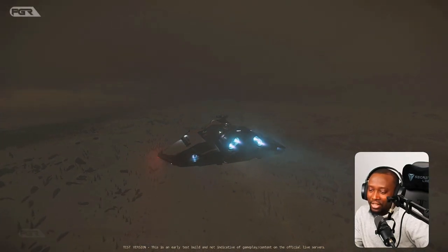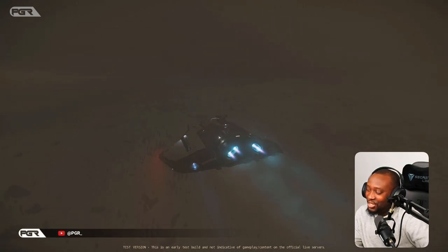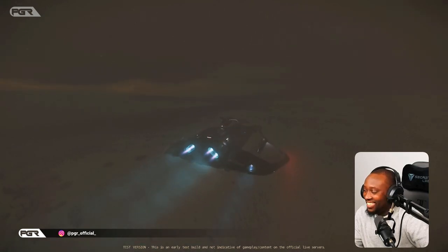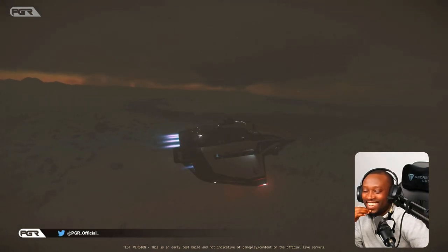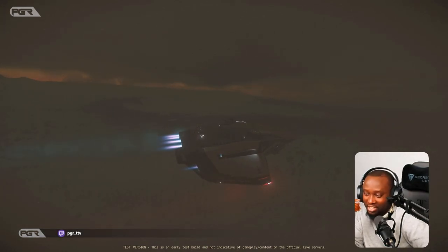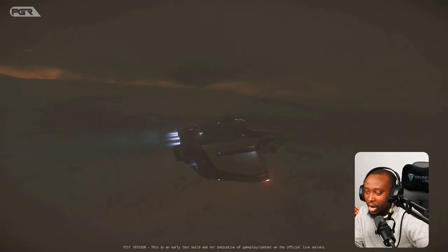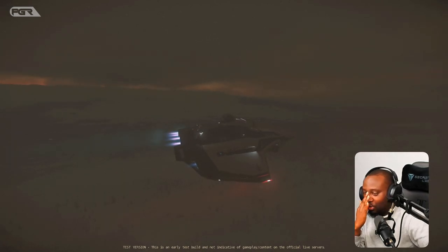Having navigation officers on your ship is going to be very important because I cannot find this. Still cool to fly around and look for it — actual exploration like this is the kind of stuff I'm really excited about. Like, let's say we're looking for something and we randomly run into something else, something that you could actually go and extract and scan.